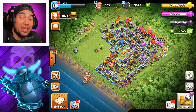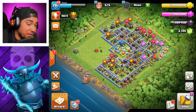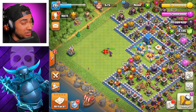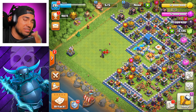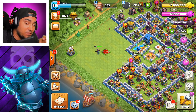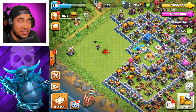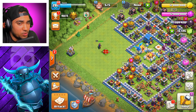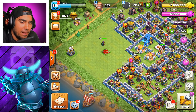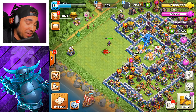Yo, what is up guys, it's Godson, and welcome back. Halloween is almost here. We have some fun stuff today that we're gonna try with the Royal Ghost. I've always thought about how I can put this guy to the test and see how he operates, because he's able to go through walls — he doesn't jump walls, he just goes through them.